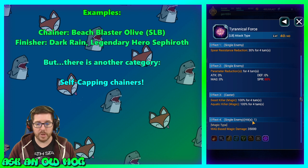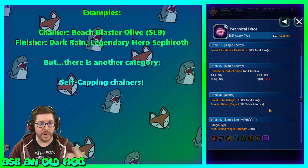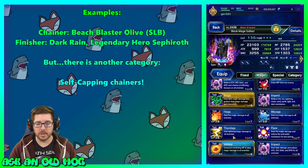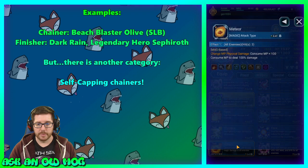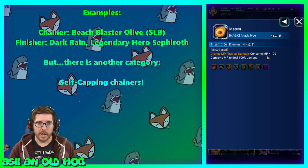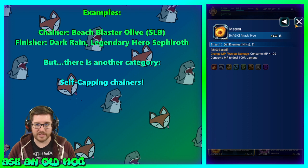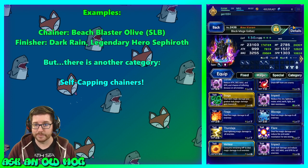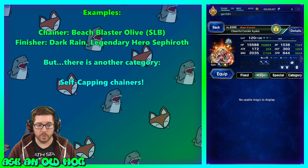Notice there's no extra hit at the end for Olive. Here's another one — Dark Rain's SLB is a single-enemy one-hit attack, Tyrannical Force, fairly large and significant — a one-hit finisher. Compare that to Golbez with his Meteor: three hits, a three-hit finisher. Sephiroth is the same — one big hit that you put at the end of a chain.